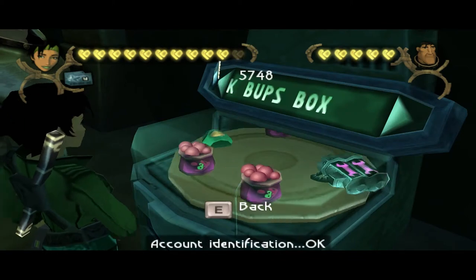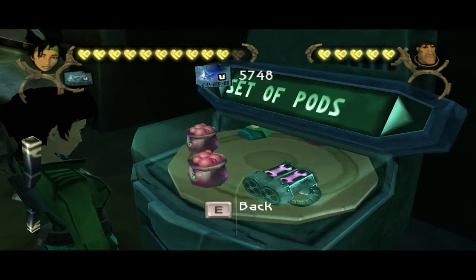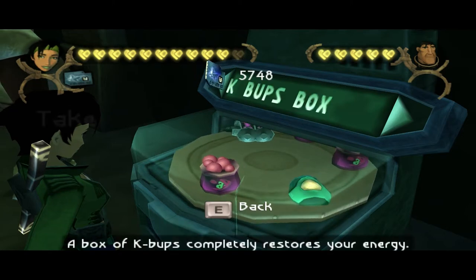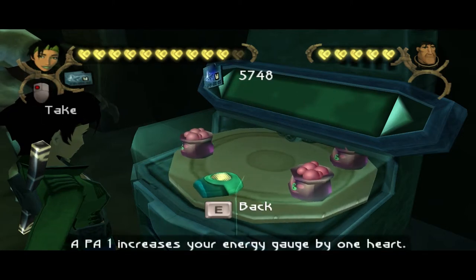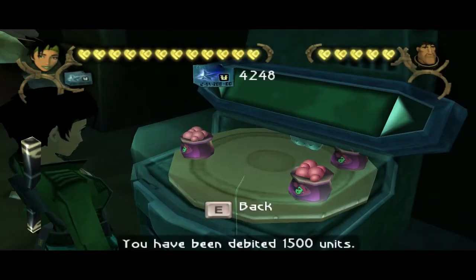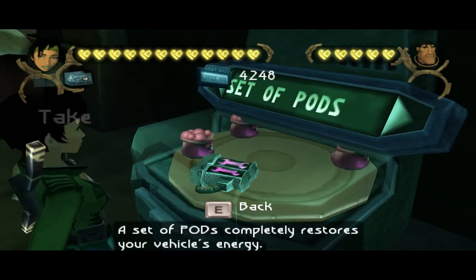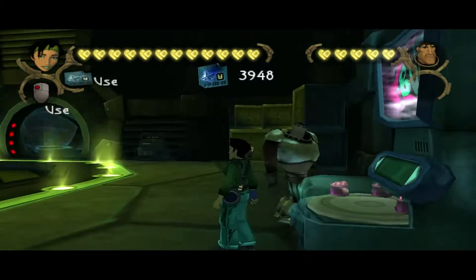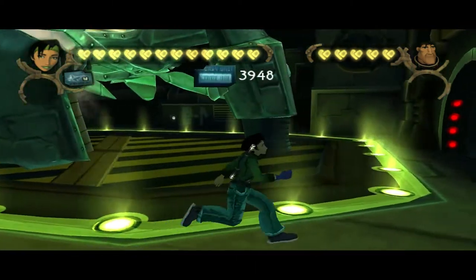Ad count. Identification. A set of pods completely restores your vehicle's energy. A box of PA-1 increases your energy gauge by one heart. Well, at least we're buying something still. A set of pods completely restores your vehicle's energy, and then I'd say we're fine. Let's also throw down a save — it can't hurt.